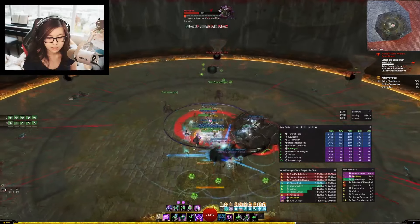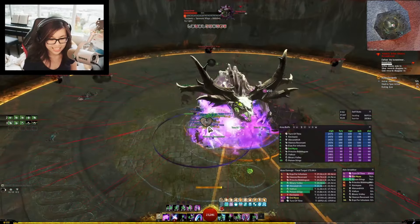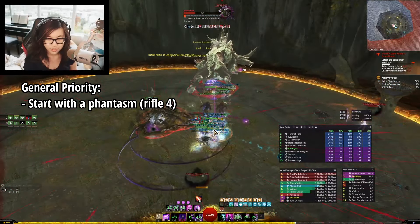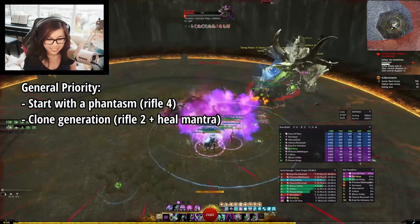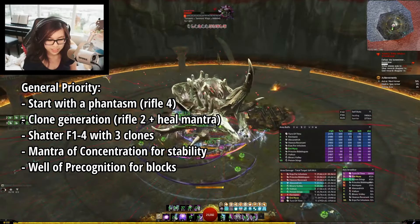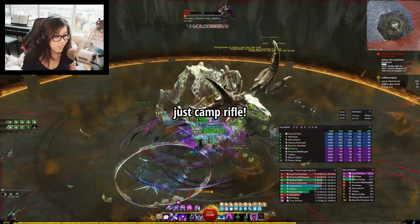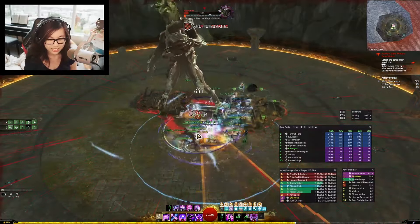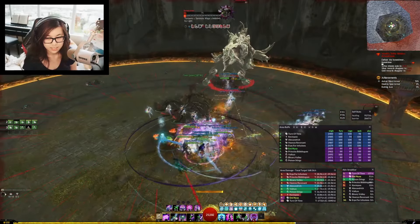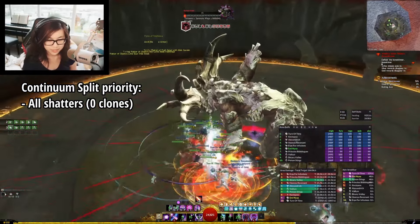Now let's talk about the rotation — and seriously, it's super easy. You can honestly just spam your skills off cooldown and you'll get pretty far, but there is a gentle priority I would recommend. The general idea is to start the fight using a Phantasm skill to provide group-wide quickness or alacrity. After that, generate a lot of clones with Rifle 2 and Mantra of Recovery so you can keep shattering with three clones. Use Mantra of Concentration before any knockbacks, Well of Precognition before any blockable attacks, and Well of Senility for CC. I usually just stay in Rifle since the skills are so powerful, only swapping offhand for Shield for blocking, Focus for add control, and Pistol for CC. For Continuum Split, I recommend opening with three clones and then prioritizing your shatters even if you have zero clones, since the base shatter boons are great free real estate.